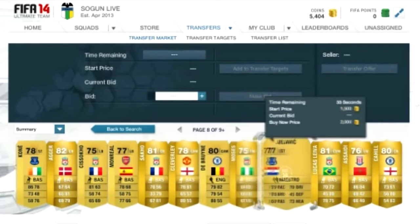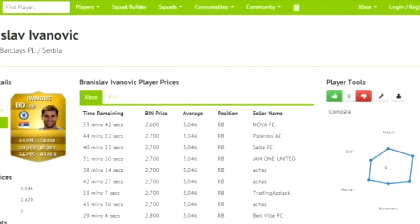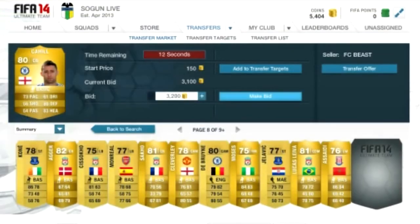I didn't know who to bid on next, so I saw KO and I did a bid on him. I ended up making like 700 coins easy profit right there as well.